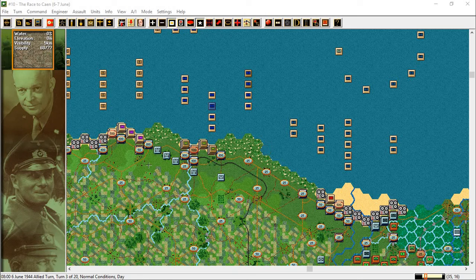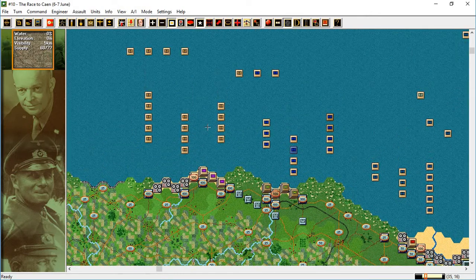Panzer Campaigns, Normandy 44, the Race to Caen, 6-7 June. Start with units that have used movement points — it's been a while since I played last. It's 08 in the morning now, day, normal conditions, turn 3 of 20.